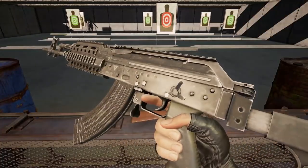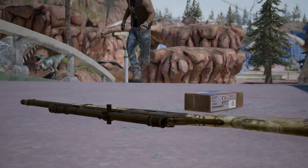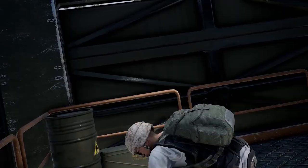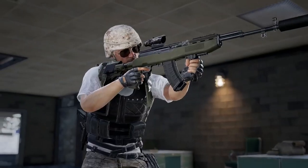However, those guns in their naked state leave a lot to be desired. Some guns, like the Winchester, come stocked with a scope ready to rip — but it's no match for an SKS with all the fix-ins. So strategize your loadout depending on the attachments you find, and you'll start to notice that your guns are behaving a lot better.